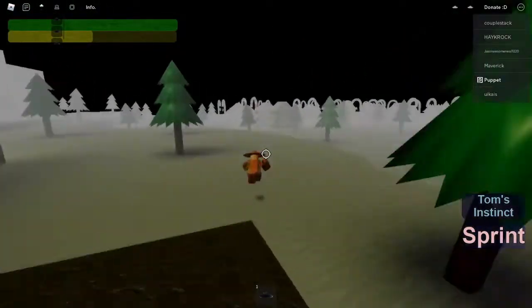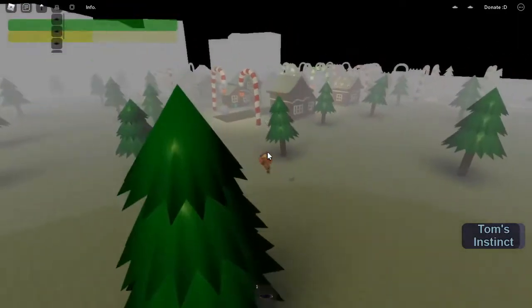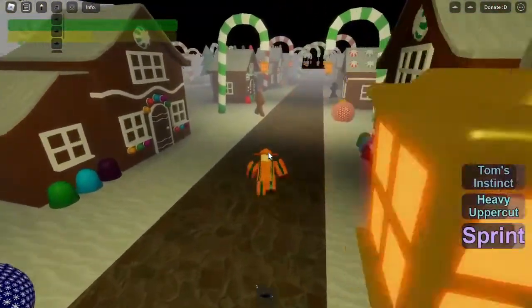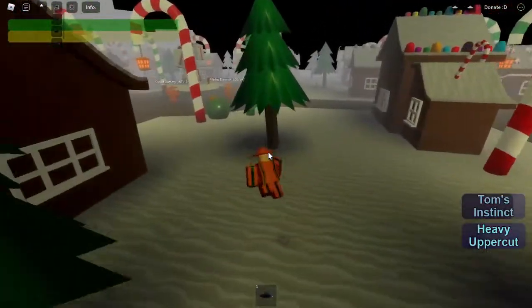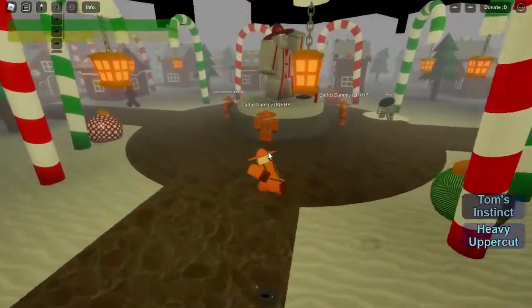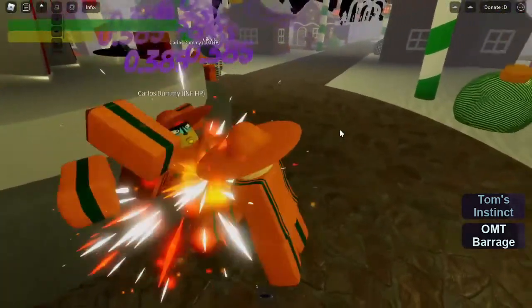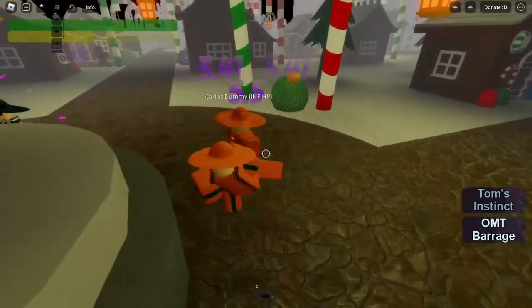Tom's instinct - I just pressed Z. I don't know what that did. I think that heal is here or something. Is there like a dummy around here? Sprinting is control. I was trying to do a roll but that's just Z. Okay, here's the dummy. So you got the E move, which is brush. This looks pretty nice - it doesn't look terrible.